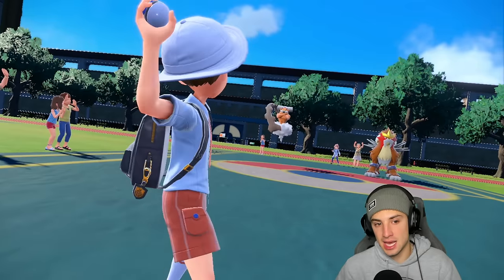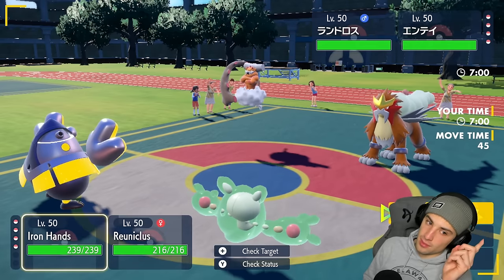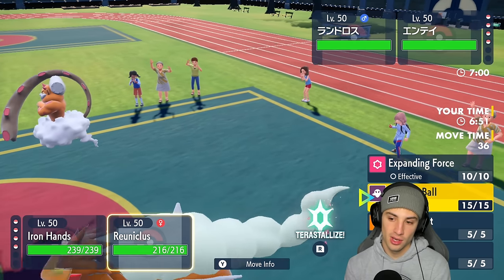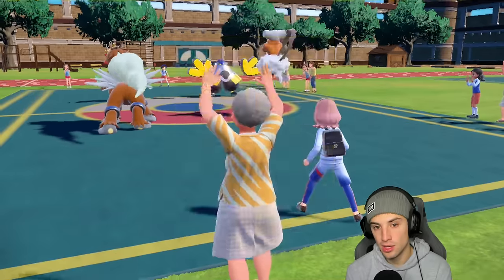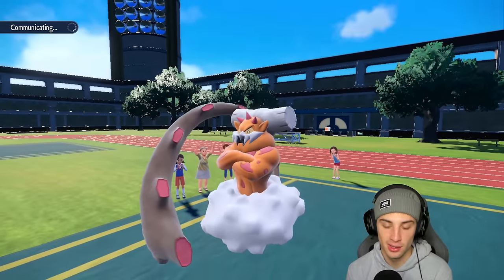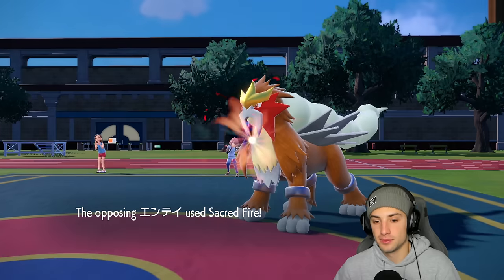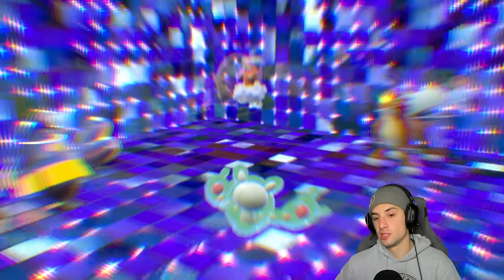They end up going into Entei and Landorus. We have to Fake Out one of them - obviously Landorus because we have a Focus Sash on Reuniclus. Terrastalization isn't going to do much so we're going to pop a Trick Room. Fake Out comes out here with a little flinch action. Sacred Fire goes into that slot which we love - no burns allowed. We pop off the Trick Room.